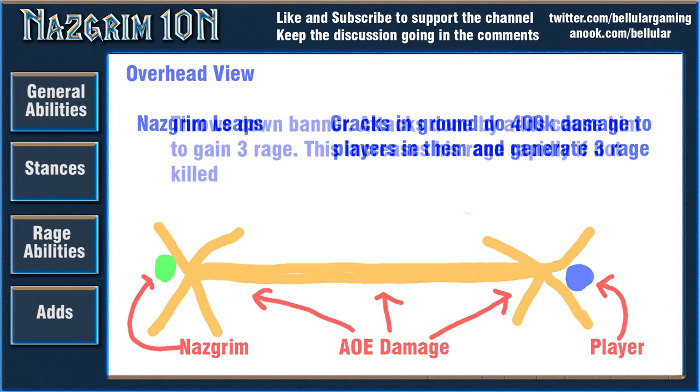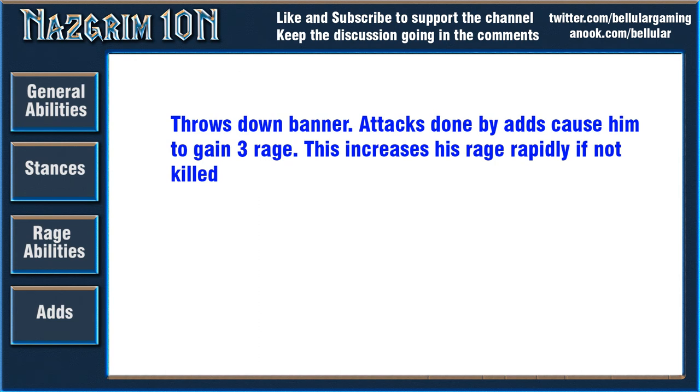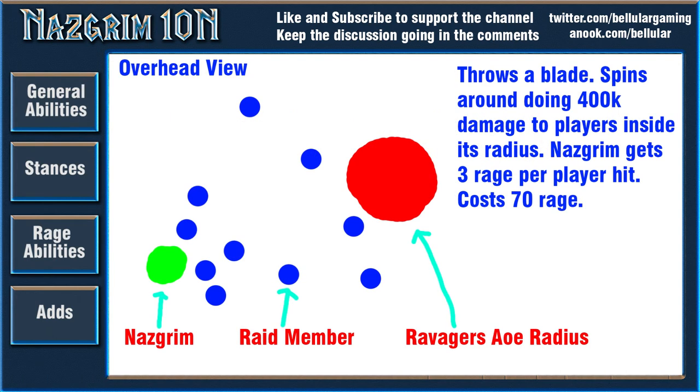The next ability is Corcron Banner, costing 50 rage. He throws the banner down and it generates 3 rage for Nazgrim for every attack his adds do. So if you don't nuke that banner down fast, his rage will spiral up and let him use abilities that will really hurt your raid. One of those abilities is Ravager, costing 70 rage — he throws a spinning sword that does 400k damage to players and gives him 3 rage per person hit. You really don't want to be hit by this.